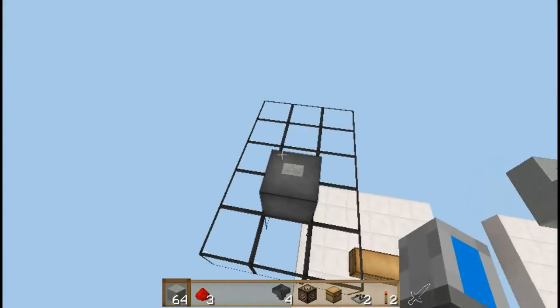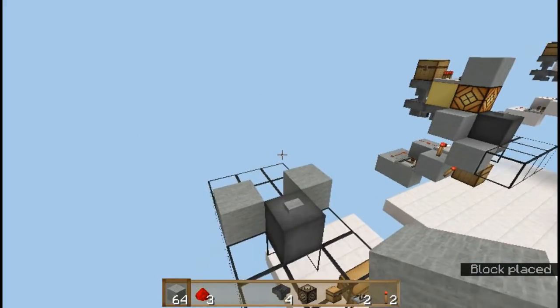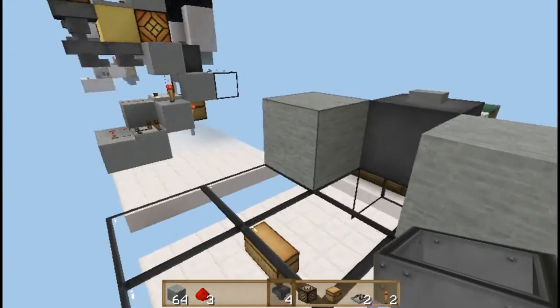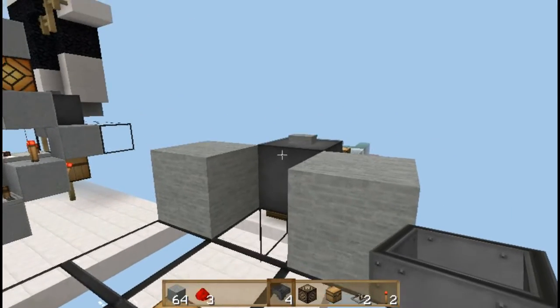Place a block here and a block here — you're going to need this later. Now you need to place some hoppers. These hoppers will be useful later. First we need hoppers to load the items into the dropper.